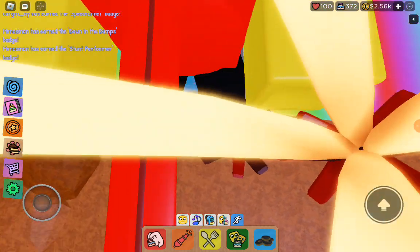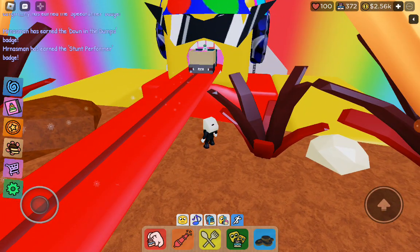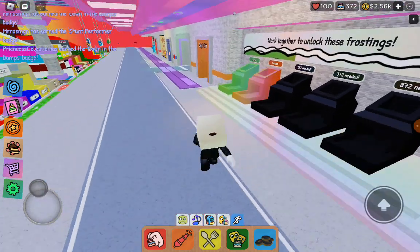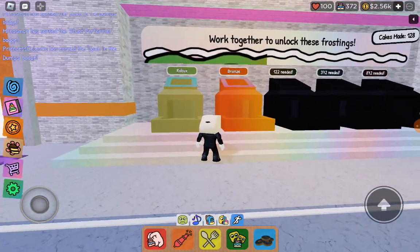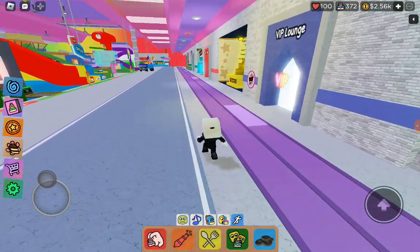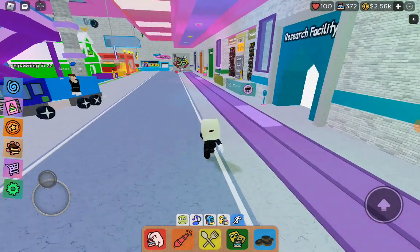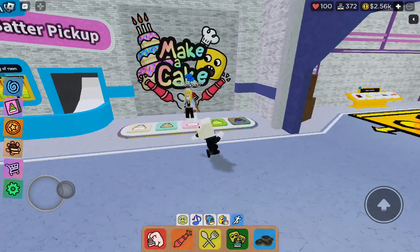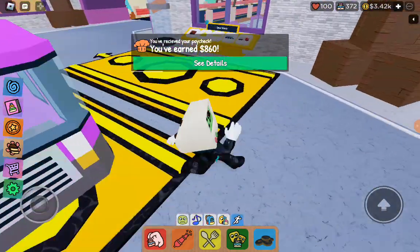Baller will eat you now. Yum, yum, yum. This cake is absolute bliss. That's because it's not a cake. Robux — we're together to unlock these blessings. Here's a Robux one. You guys hear some noise? It's just my kitten. Alright, so I'll feed a truck. Build the cake.